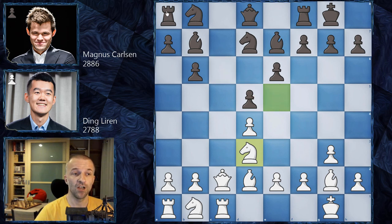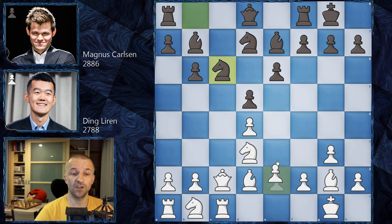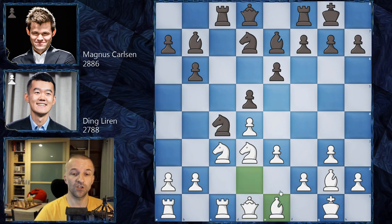However, Ding Liren played Knight d3 - he retreats with the Knight and now doesn't control c6 anymore, so Magnus jumps there immediately. Knight on c6 is a really great Knight because it can jump to a5, then c4 - a really great outpost. Whenever b3 is played, this Knight can also jump to d6 and from there control e4, so it's not easy to play e4 in the future for white. For now Ding Liren plays e3, we have Rook c8, Knight c3, Knight a5, and now Queen d1, Knight c4.